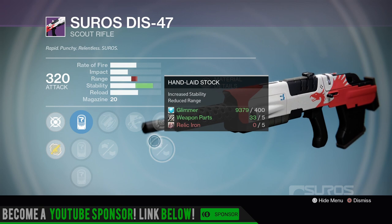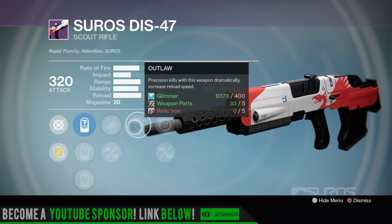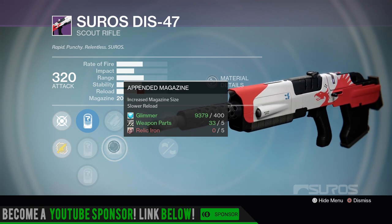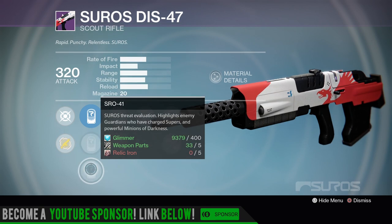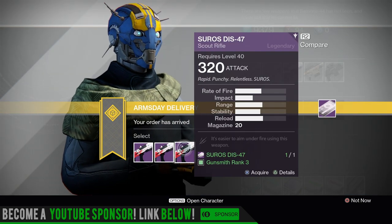This is a pretty good roll. You got max stability - if you get a good trigger finger you can have a good time with this thing. You got Outlaw - I love Outlaw. You got Hand Laid Stock and Fitted Stock, or you can go to Appended Magazine - slower reload, increased magazine size. Sights we have the 19, the 28 - I love the 28 - and the 41. I like the 28 or the 57 on my DIS. On the 43 I like to go to 57.